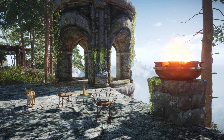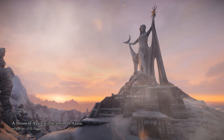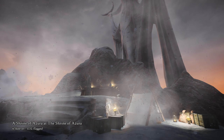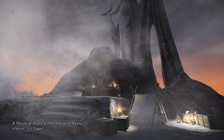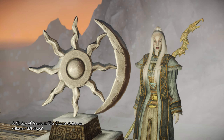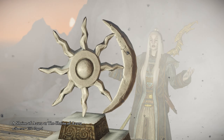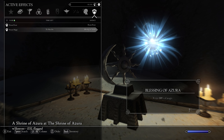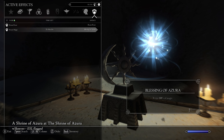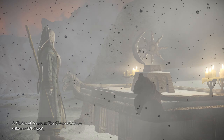A Shrine of Azura at the Shrine of Azura is quite self-explanatory, but let's check it out regardless. This mod adds an actual Shrine of Azura at the huge Azura statue in Winterhold that buffs you with a 10% resistance to magic. As they say: I heard you like Azura, so I put a little Azura at your Azura.